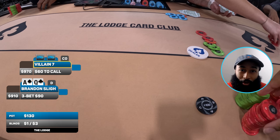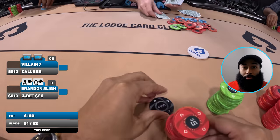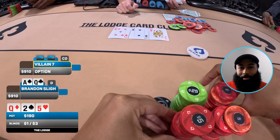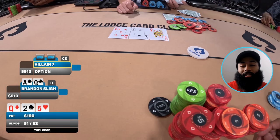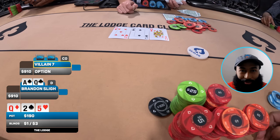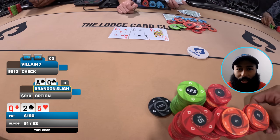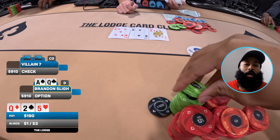Keep in mind we are a little bit deep here, so we're going heads up to a flop of queen-two-five rainbow. Looking pretty good flopping top pair top kicker with my lady, and it's even on a rainbow dry board texture. I'm loving what I'm seeing. Not being the pre-flop aggressor, my opponent is going to check.